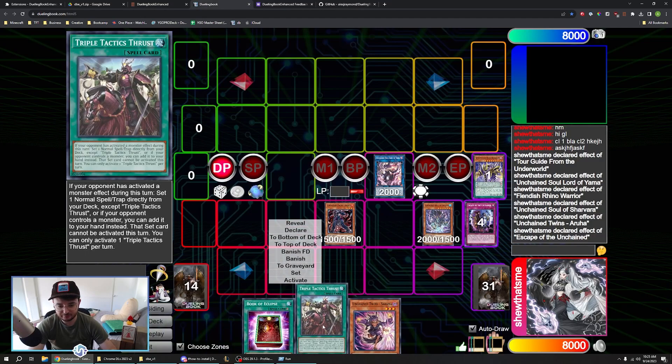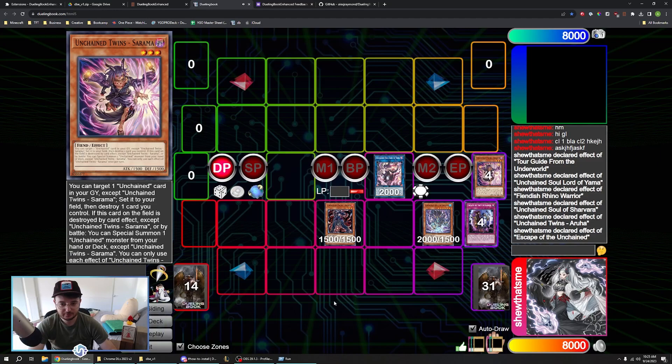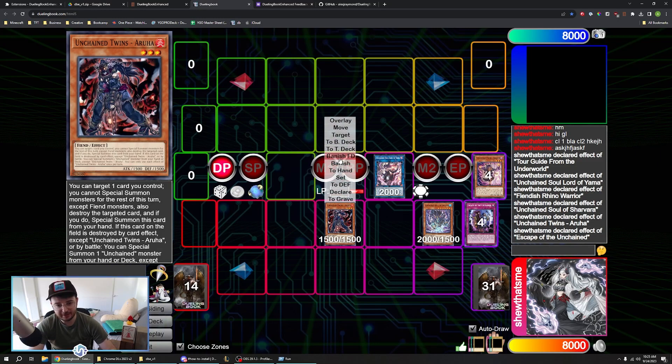We also have banish, which is W. We're definitely going to put in banish face down, bottom deck, easier targeting, easier overlaying, things like that. Ideally we can get a hotkey for every situation so you can just play more efficiently. For now, we just wanted to get the staple hotkeys out there and get the extension into people's hands so that they can play with it and try it.